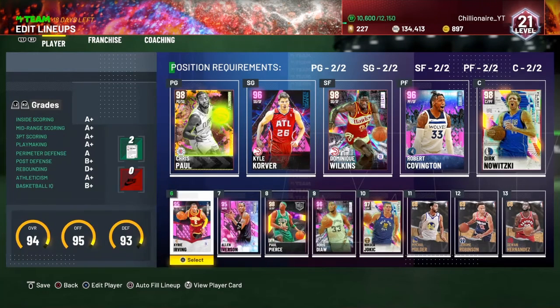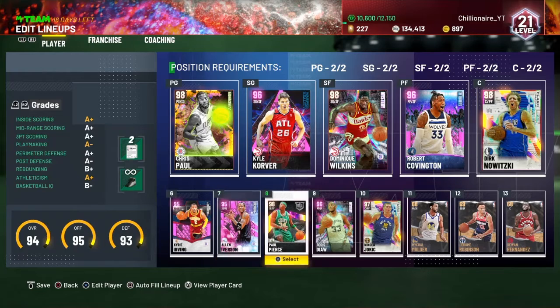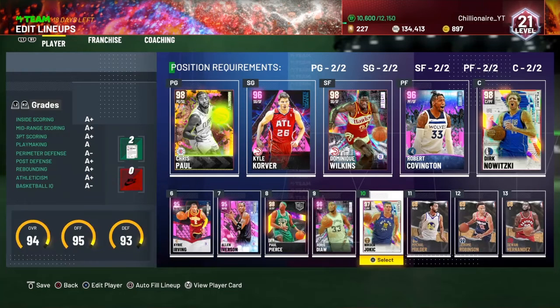Paul Pierce is really cheap because he was on the TTO online boards — I got him for 10k. Boris Diaw is a really good power forward you're going to want. He has tons of badges, he can move the rock, he can playmaker, he can dunk, he can hit threes, he can defend, he rebounds.